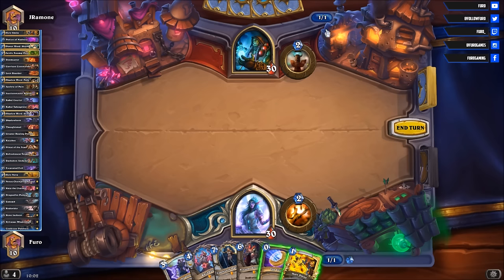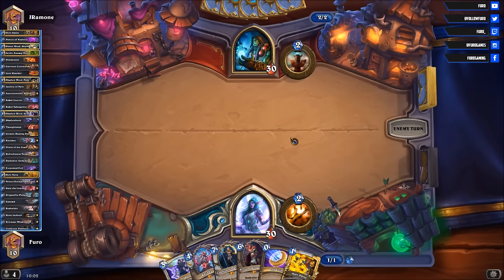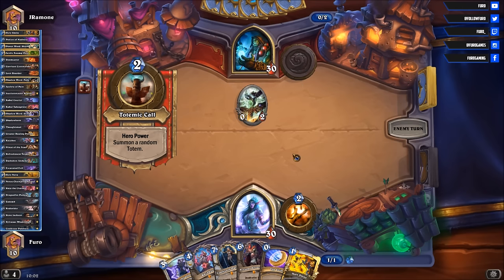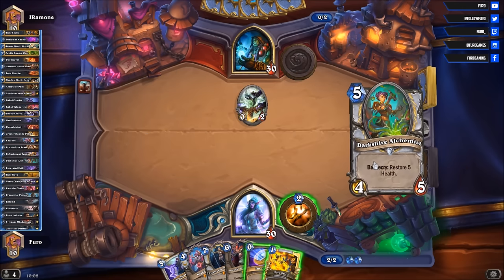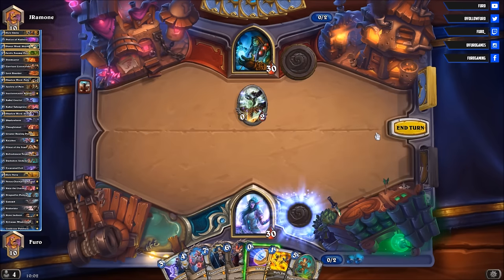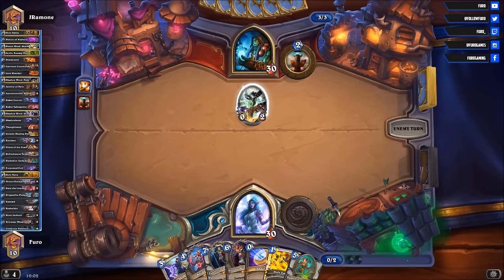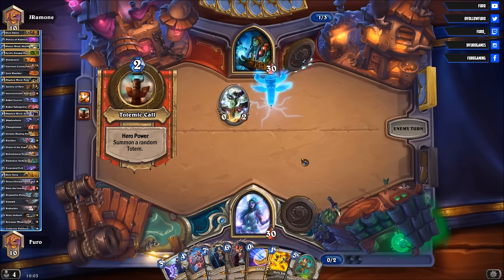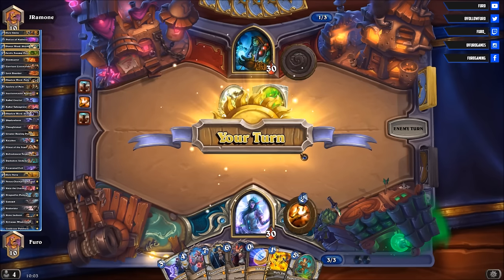Luckily he is not playing anything on his first turn, so a bit slower start than usual. Not a Pirate, not a Tunnel Trog, and not a Spirit Claws. Only the Hero Power bar, so that's a very slow start, which is really good for us. Doctor Alchemist can't do much right now. I want to use Holy Smite just on the small totem — that's a dangerous one. Just another totem. Stone Claw it is.